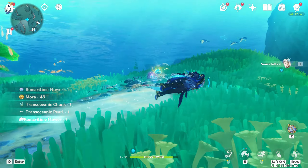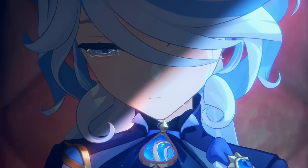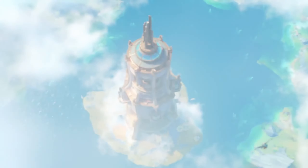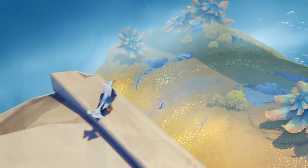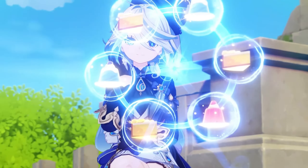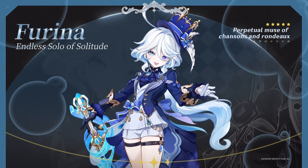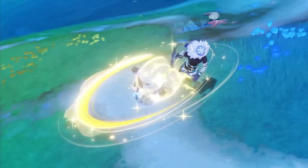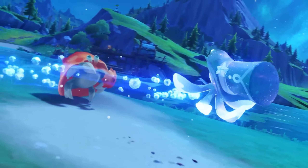Now on to 4.2 — the big addition here is Furina as a playable character. She is an absolutely amazing character, a really strong support in the way she applies Hydro, can heal and damage boost at the same time. The ability to switch between her Pneuma and Ousia modes gives her a unique taste as a character. She fulfills so many roles simultaneously and does really well in all of them — at a base C0 level she's still amazing.